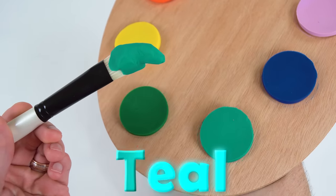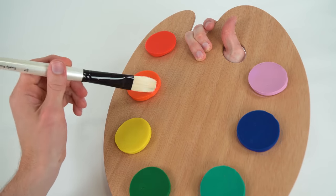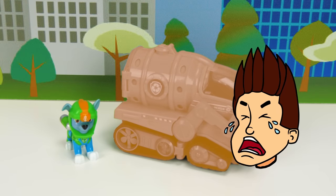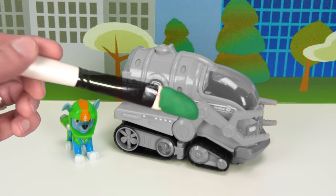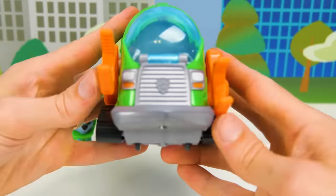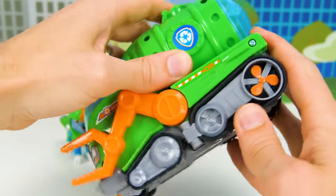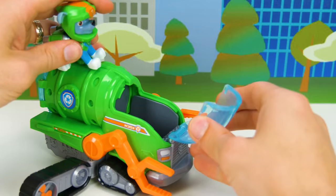Teal! Oh no! Orange, orange! Oh no! Green! Look at Rocky's super fun submarine! It has moving claw arms and it even has a compartment in the back! We can transform it by pulling the back threads out like this. Here you go Rocky!